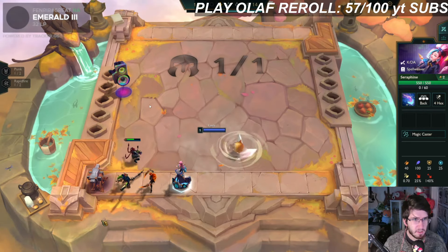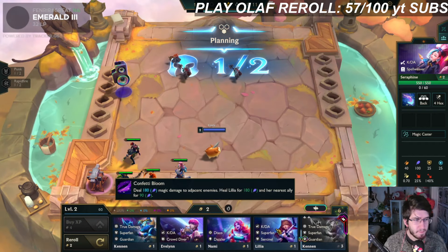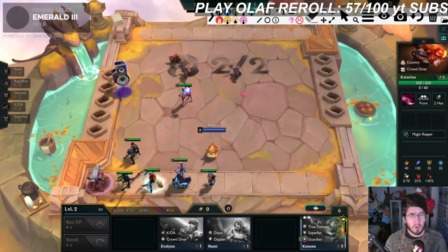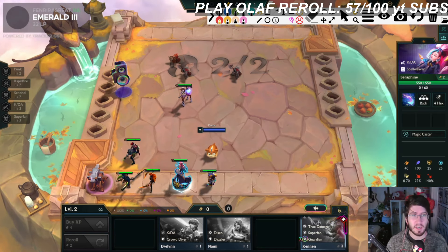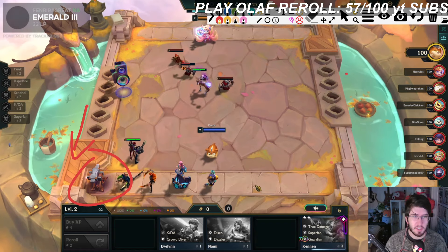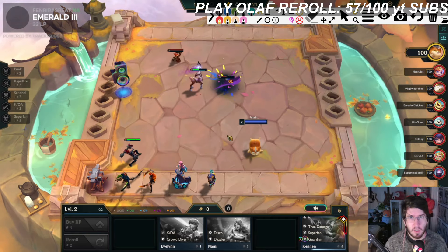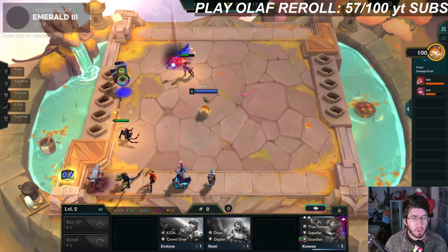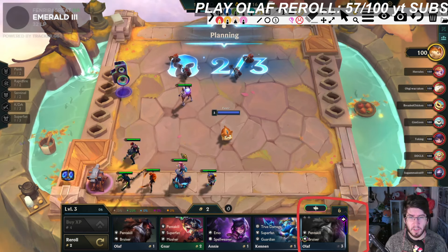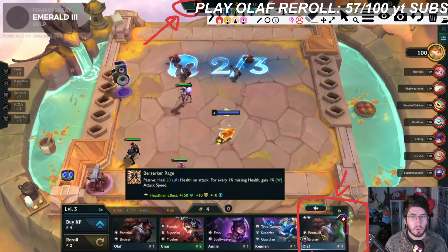I forget what portal we picked — I think it's just the champion one maybe, but it doesn't matter too much. So this is VOD review format; I'm doing the analysis in post. I'm pretty sure this was maybe the easiest first I got in my life, so I'm trying to see how high roll it was and whether I made good decisions. Oh, it's the artifact one — the artifact anvil portal, which sometimes you can high roll into a good spot if you get one of the econ ones.